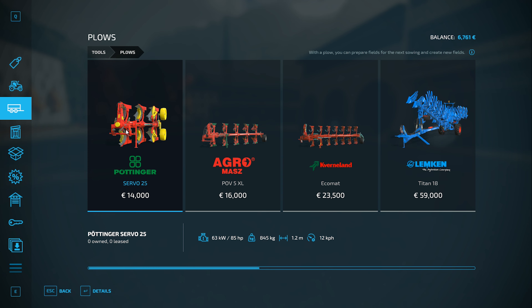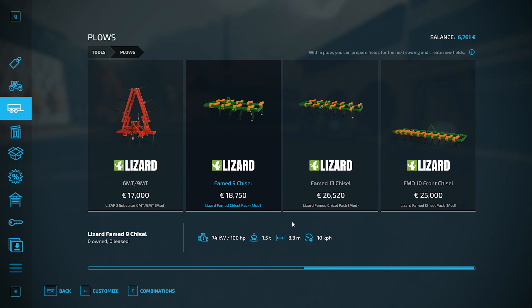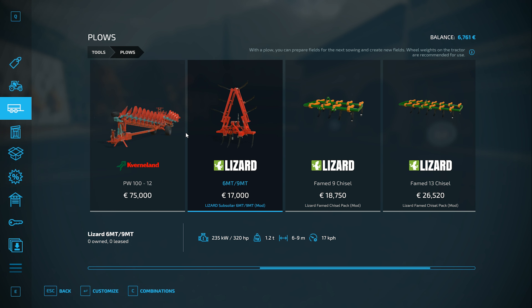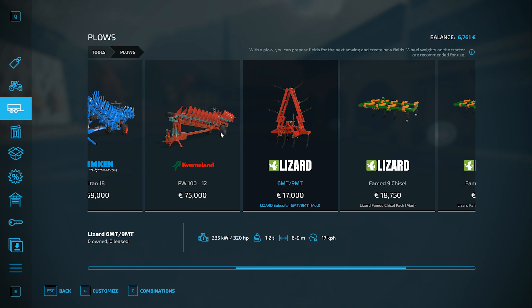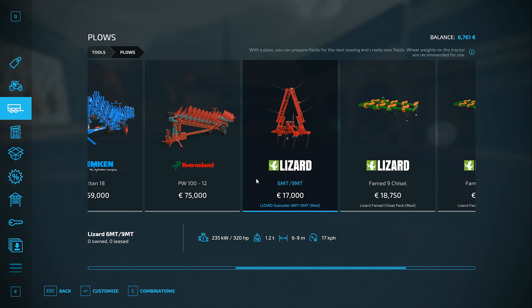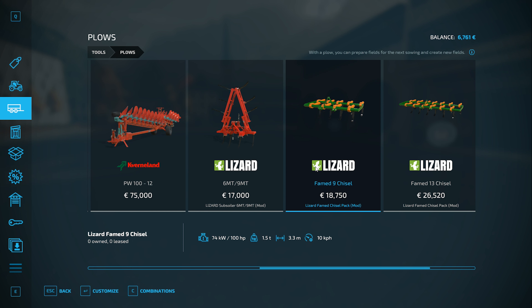No discount plow available. The plow I want is 14,000. Even the small ones — a 3.3 meter at only 17k, but you need 320 horsepower. You've got a 9-meter option too, the biggest one out there. Definitely want to go for that if I get the chance, but I need 320 horses and I'm not close to that.